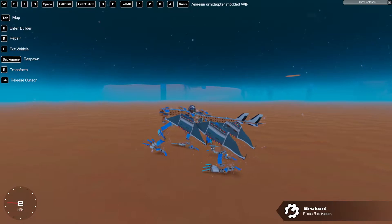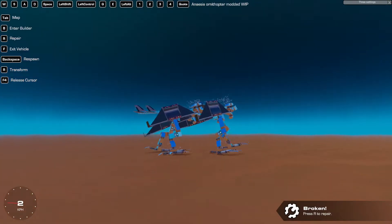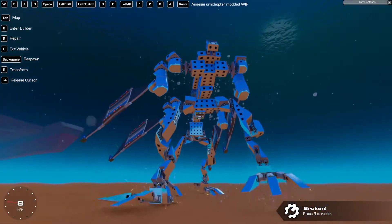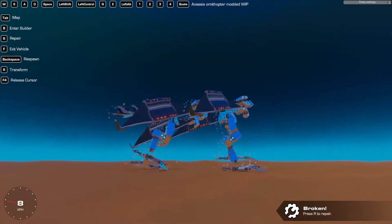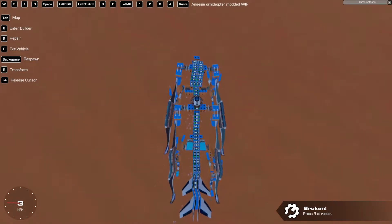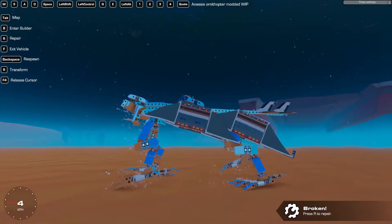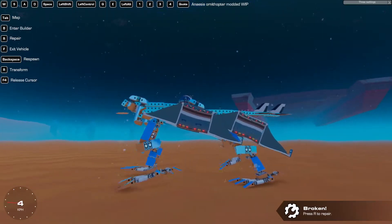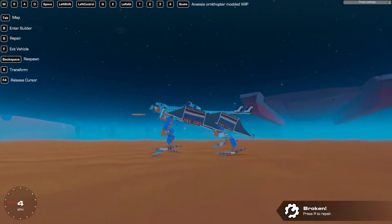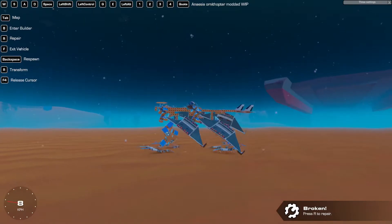I'll have to find a way to make it work much better both on land and in the air. But it's so satisfying to see it walk. It's not really made for walking backwards - it doesn't have the same amount of friction. Going backwards is still fairly good, but it's slower than forward, which I guess makes sense.